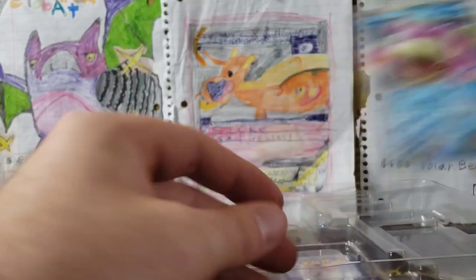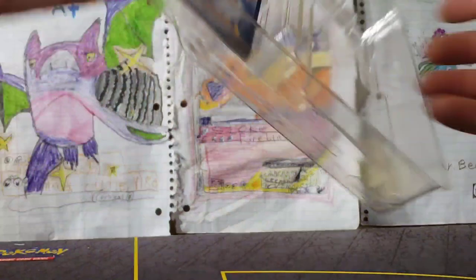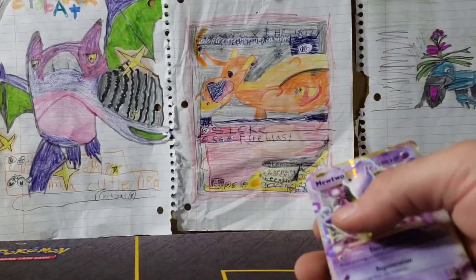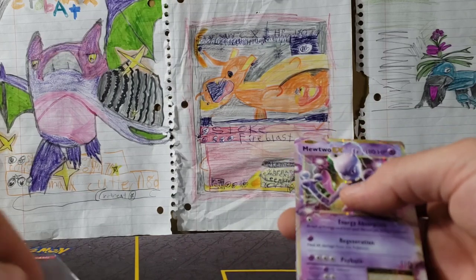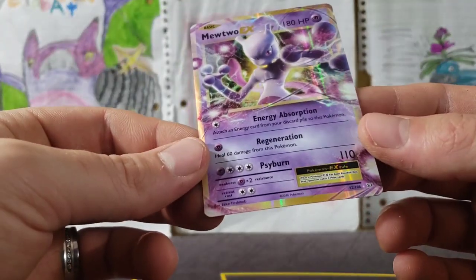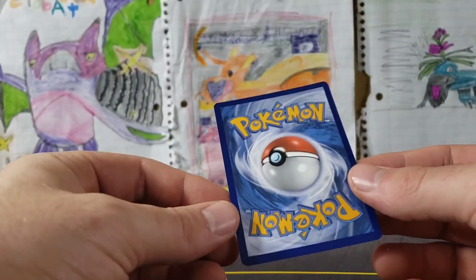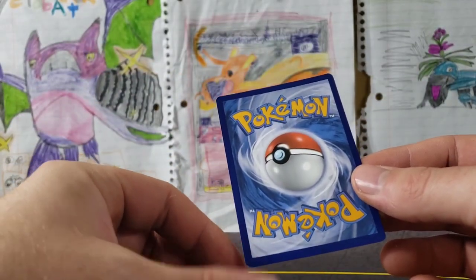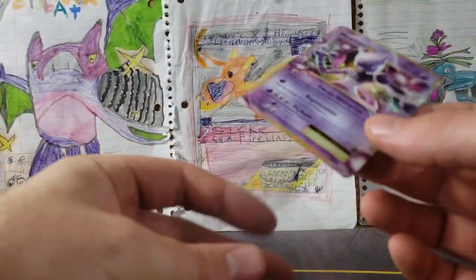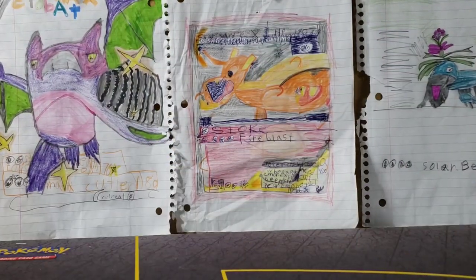Evolutions. Here is another one — this one is not a promo, that is from the set. And here is the Mewtwo. This one is not as good as the Slowbro — it's a little bit heavy on the right and on the bottom, and some whitening here. Sleeve that bad boy up — Mewtwo EX. So we've got those two. Already pulled two cards.